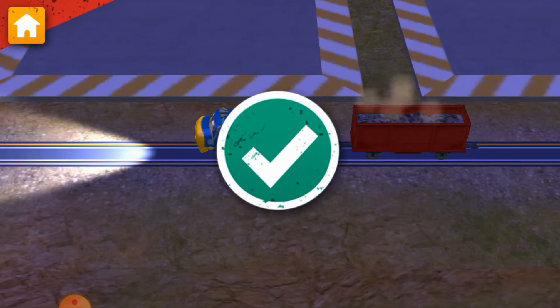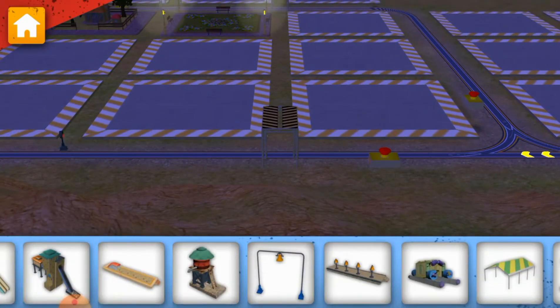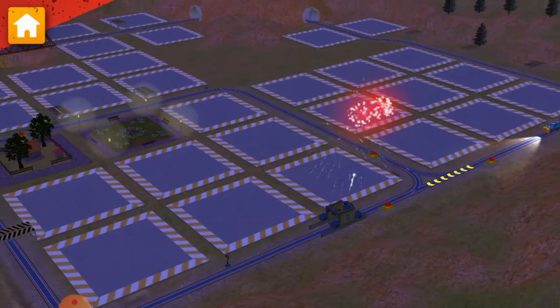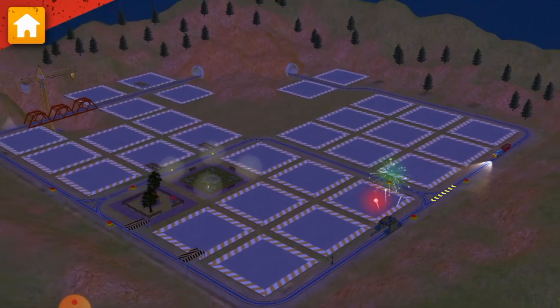Job done! Now, let's build something by the track. The Chug wash will make the Chuggers sparkling clean. Keep going. There's more work to be done.